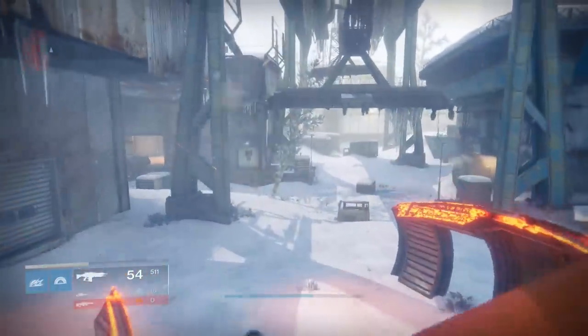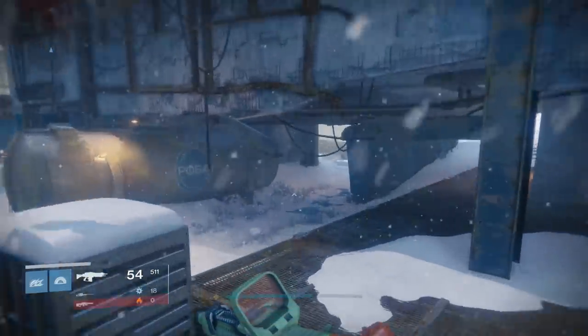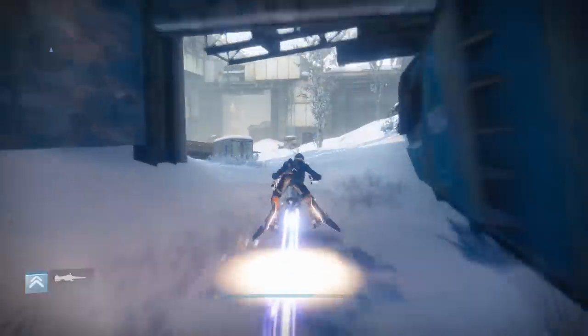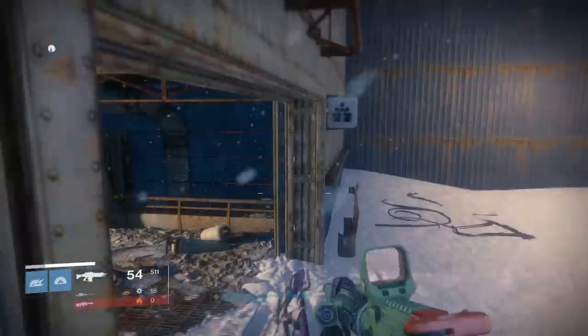Yes, it's snowy, yes, it's got SIVA stuff everywhere — but don't let that fool you, it is just the regular old Cosmodrome. You can head this way, the way that I'm going right now as you can see on your screen, and this will take you to the Refinery, which is where the Devil's Lair Strike is.